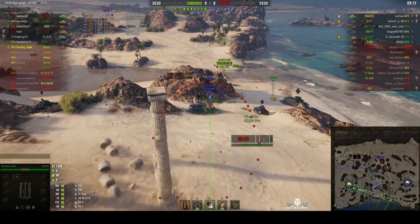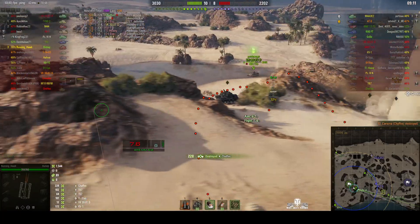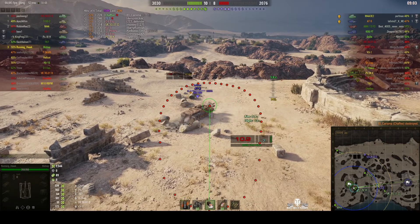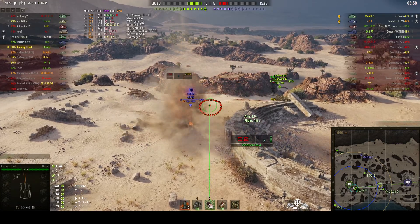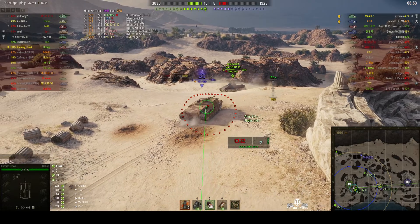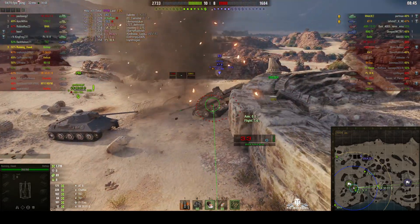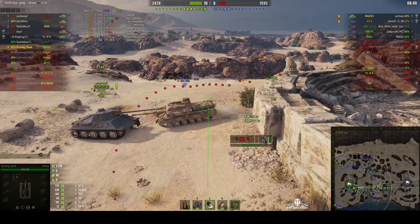Over on the other side of the battlefield on Temple Mount, we've got a Chaffee from the enemy team fighting against the VK-3001D on our team, and he gets rear-ended by us for 88 damage. Slowly making his way across Temple Mount — we miss with that shot, but go for another, lining up, rounds out — direct hit for 175, potential High Calibre. He's taking a lot of punishment, that Chaffee. But he's still there and he's about to kill that VK-3001D.